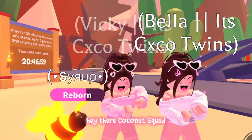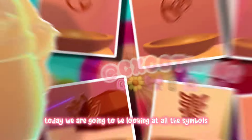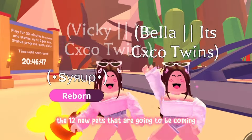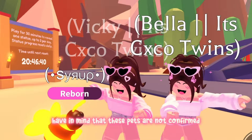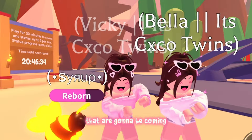Hey there, Coconut Squad! Welcome back to a brand new video. Today we are going to be looking at all the symbols from the pedestals and revealing to you guys the 12 new pets that are going to be coming with the Desert Egg. Keep in mind that these pets are not confirmed by the Adopt Me team, but we are strongly sure that these are going to be the pets that are coming.